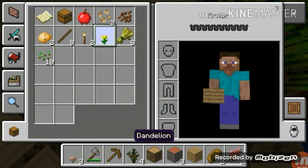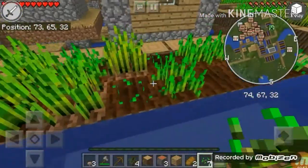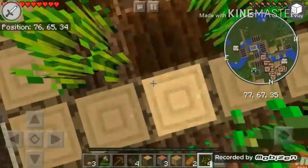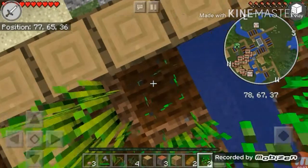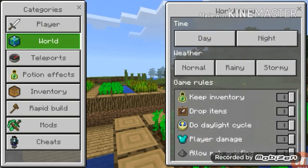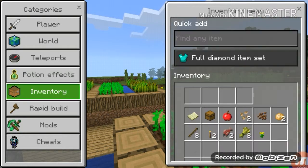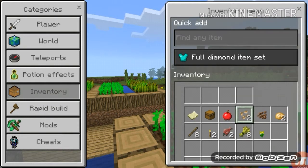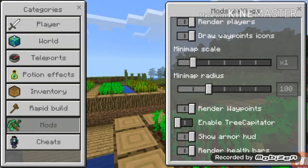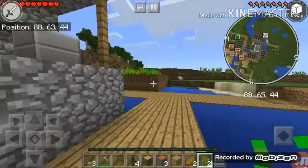I'm gonna plant this and I have no skin — I was too excited to make this video and I forgot my skin. Anyway, look at this app: you can literally do anything — add waypoints, add mini maps, add potion effects, get things, and do rapid build like an x-ray. But I don't want to cheat, so I won't be using those.